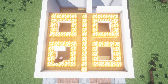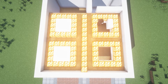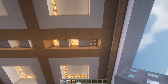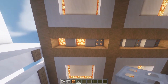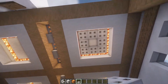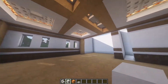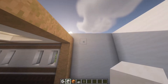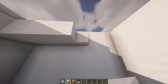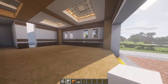Now we're gonna fill all of these holes with smooth quartz block, and then get to the inside to cover all of this light up with the iron trapdoors. Also here at the side we're gonna leave just one block and the rest with iron trapdoors. So here we are done with the ceiling of the restaurant. Now we're gonna make the ceiling of the kitchen, and we're just gonna cover all of this up with normal smooth quartz block.